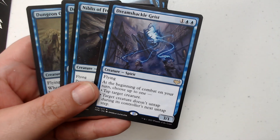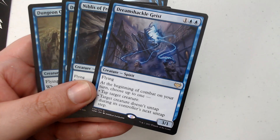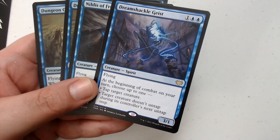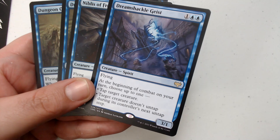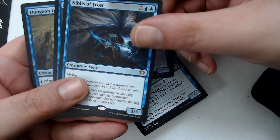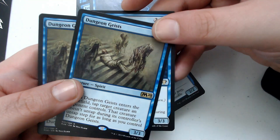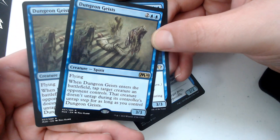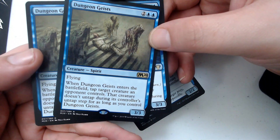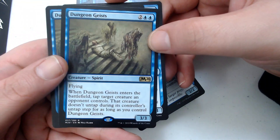We've got Dream Shackle Geist — one and two blue for a 3/1 spirit with flying. At the beginning of combat on your turn, choose up to one: tap target creature, or target creature doesn't untap during its controller's next untap step. And we've got two Dungeon Geists — two and two blue for a 3/3 spirit with flying. When it enters the battlefield, tap target creature an opponent controls; that creature doesn't untap during its controller's next untap step for as long as you control Dungeon Geists.